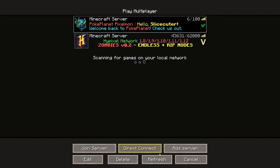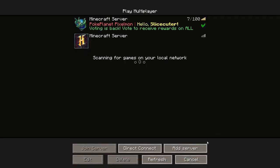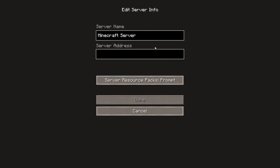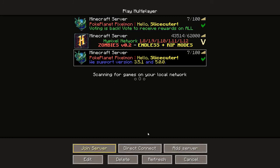When you log on to Minecraft, go to your Minecraft page and click on multiplayer. Then click on add server and type in play.pokeplanet.net, then click done. It will appear right there and you click on join server.